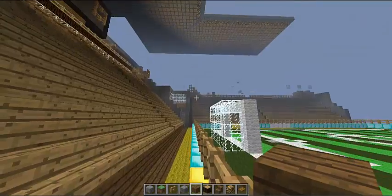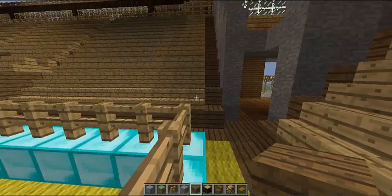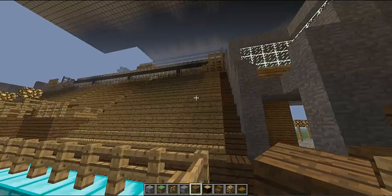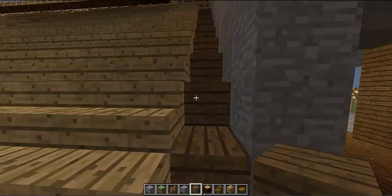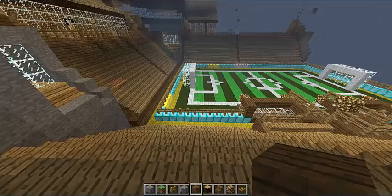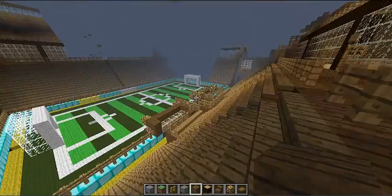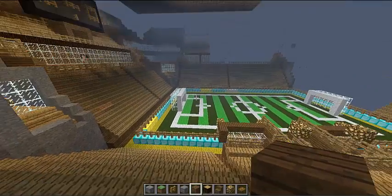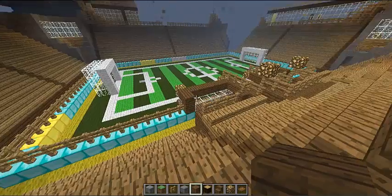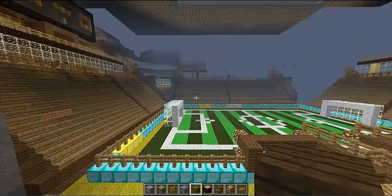This is the stadium - hopefully it loads. I am on a short render distance so it loads reasonably well. This is what it looks like from inside. You have the seats to my left and you make your way to your seat. If I was sitting about here, this would be my view. You can see the stadium and the pitch really well, and just there is where the managers will sit.